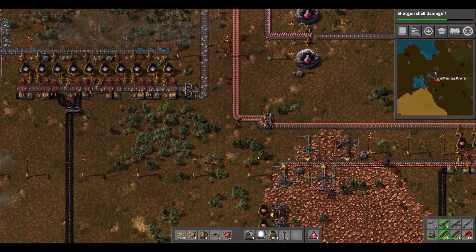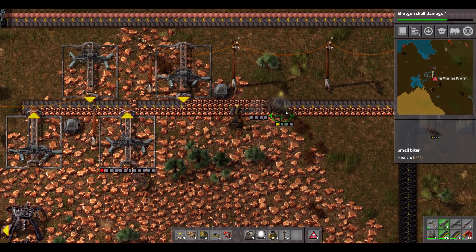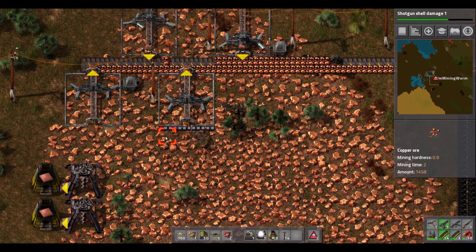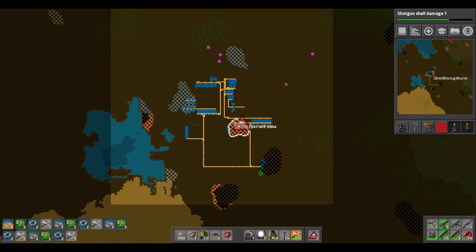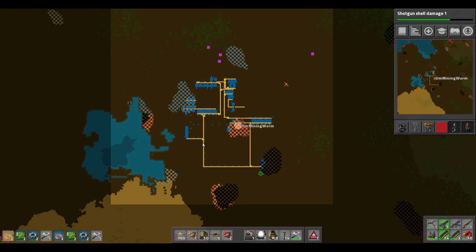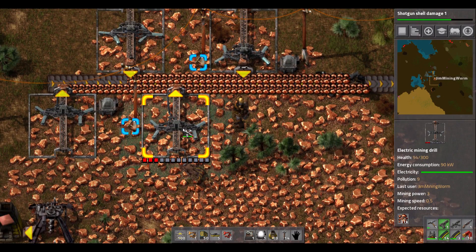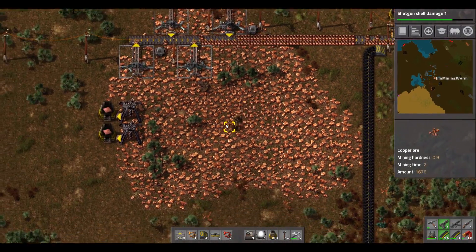We're under attack guys — we're under attack! See down at the bottom — there's a biter! It wrecked our belt! These structures have a health bar like we saw earlier with the trees, and we need to repair that. Let's make a few repair kits. I think we're good now — I just repaired that. But this belt here was damaged and is now dead, so let's get that going again.